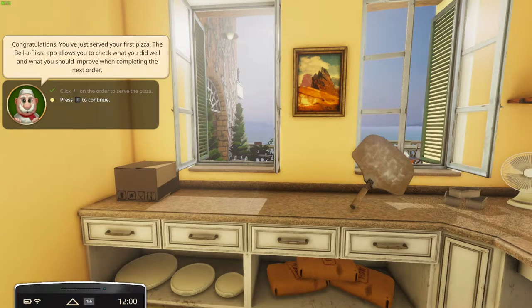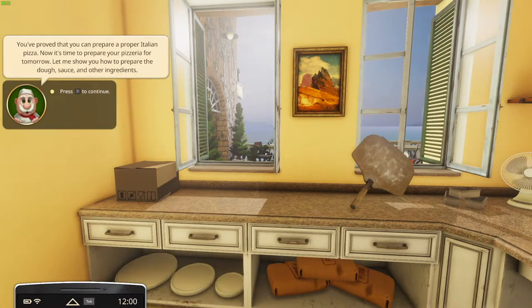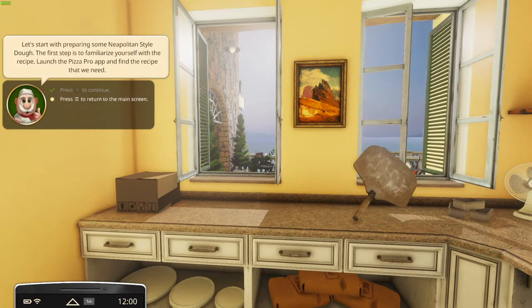Press T to continue. So let's see what we got to do: you've proved that you can prepare a proper Italian pizza, now it's time to prepare your pizzeria for tomorrow. Let me show you how to prepare the dough, sauce and other ingredients. Don't have to rush, take your time — the preparation phase has no time limit, you decide when to finish and start the day. Let's start with preparing some Neapolitan style dough. The first step is to familiarize yourself with the recipe — launch the Pizza Pro app and find the recipe that we need.